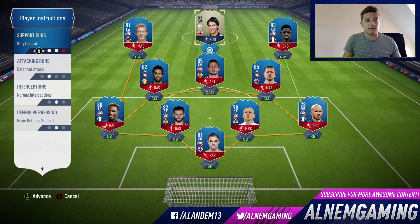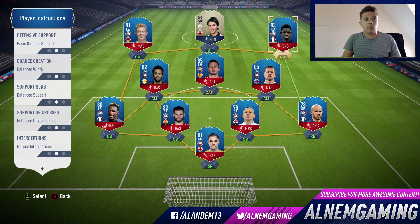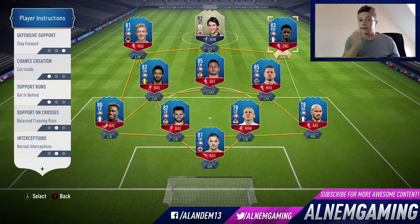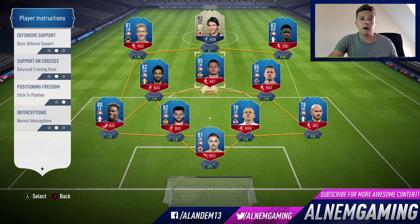For your center striker, you want them to stay central, get in behind, and press the opponent's back line — making runs behind that back line. For your right wing it's again the same as the left wing: stay forward, cut inside, and get in behind. These are the same for most of the player instructions I use across all my custom tactics. The only thing that changes is the midfielder role.